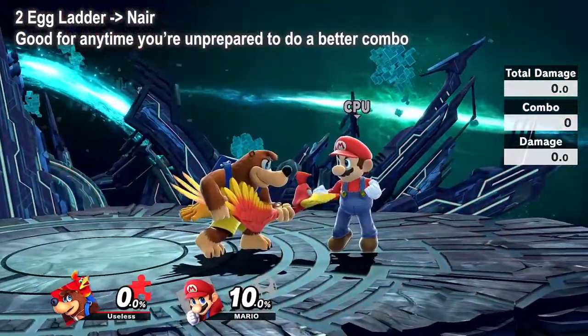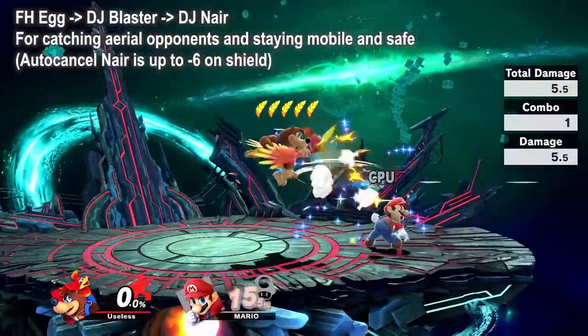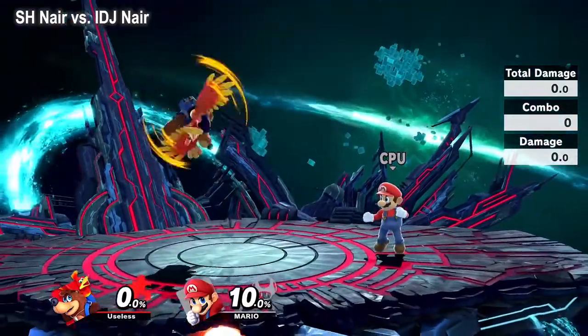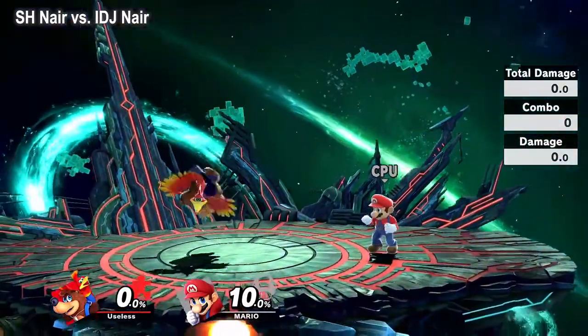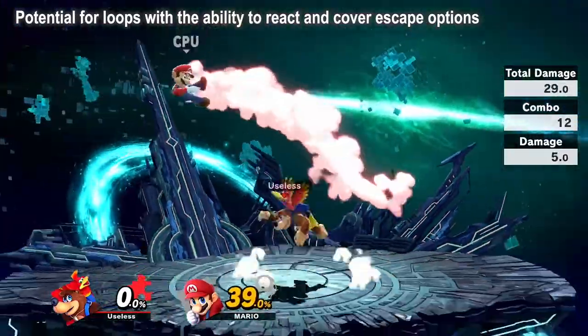The most common finisher you'll want to use in most combos is auto-cancel nair. Nair sends at a very good angle for us and has a lot of advantage if you auto-cancel properly with an instant double jump or just good landing timing. You can continue pressuring however you like, but I'll put a few examples up to get you started.